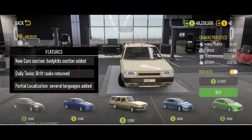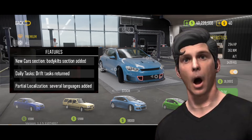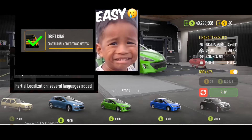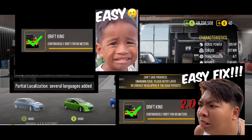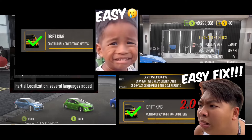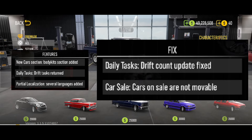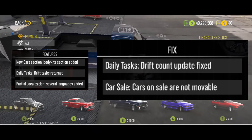Now let's move to the next one: the drift task has returned in daily tasks. Are you in shock too? Yeah, me too. The disaster this task gave us before is unforgettable. If you watched my old videos, you know I have videos on how I managed to finish this task. It was kinda hard back then because of the bug. But don't worry, because they have a fix for it — drift count update fix. Let's hope this is really fixed so we don't need to worry about it anymore.